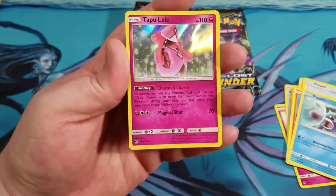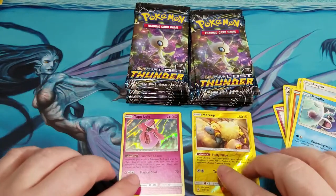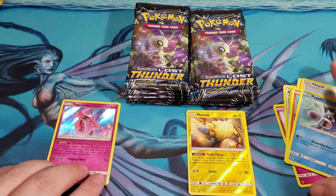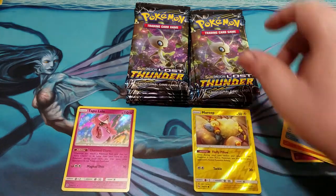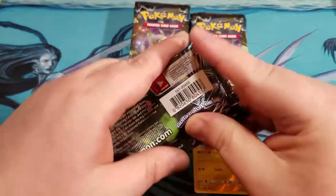We got a Reverse Mareep and a Foil Tapu Lele with that Charmed Charm. Foil Tapu Lele — setting him off to the side here. And on to pack number two.